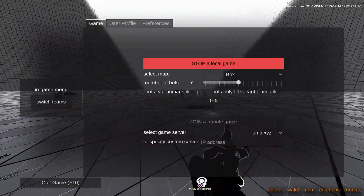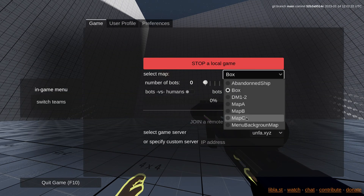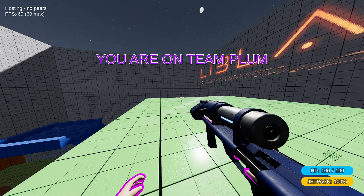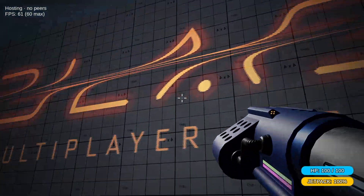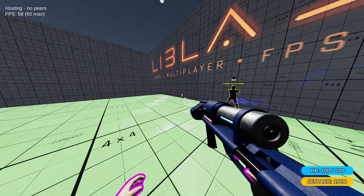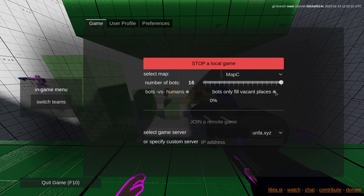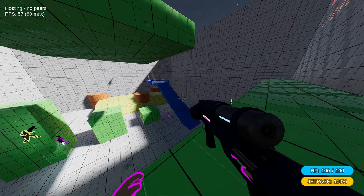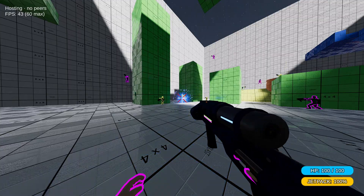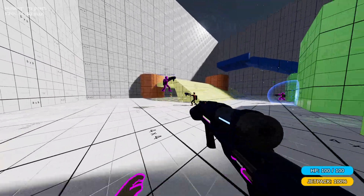So that's just the box map. Let's despawn all the bots and go to map C. Now the music stops abruptly — something that would probably be nice to address. Got the new logo. There's also an option to make bots only fill vacant spaces. The idea is that if people join the game, bots despawn so that there's a minimum amount of characters in the game at all times, but if humans join then bots will leave.